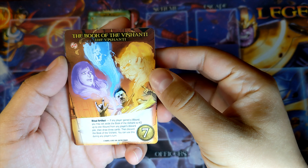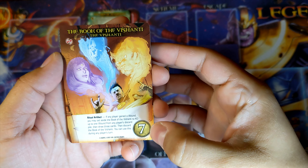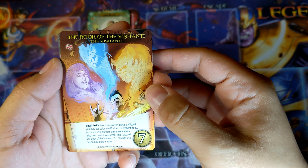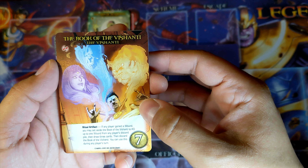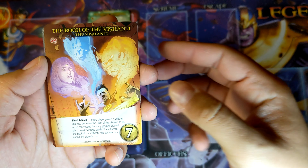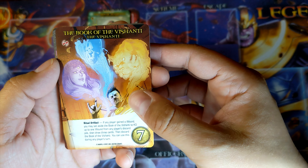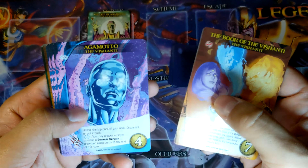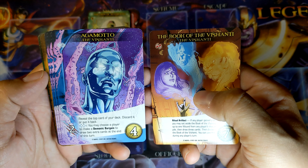Next up we have the Vishanti. The Book of the Vishanti — 7 cost, Ritual Artifact. If any player gained a wound, you may set aside the Book of Vishanti to KO up to one wound from any player's discard pile, then draw three cards, then discard the Book of Vishanti. You may use this during any player's turn. That seems super powerful.